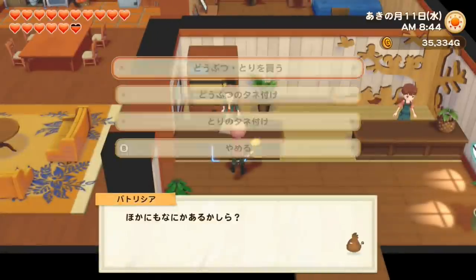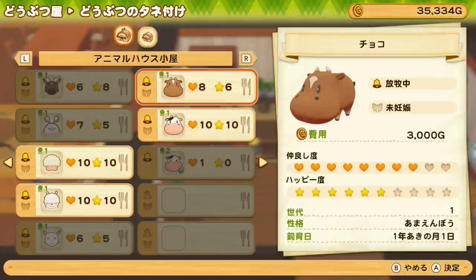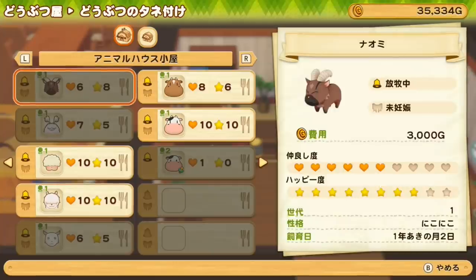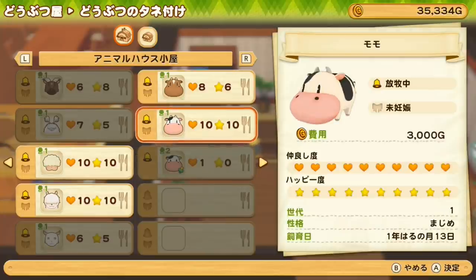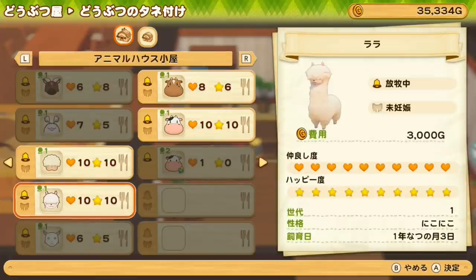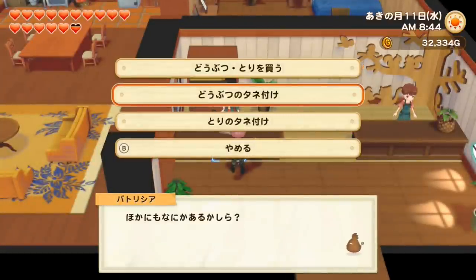Interesting — breeding a cow costs 3,000 but buying a brown cow costs 5,000, so breeding is cheaper. Also, bred animals show a generation number — Mimi is second generation. I'm curious whether third or fourth generation animals are better than first or second. Maybe I should wait for Mimi to grow up to breed a third generation. For now, let's breed an alpaca — done, a little baby alpaca is on the way!